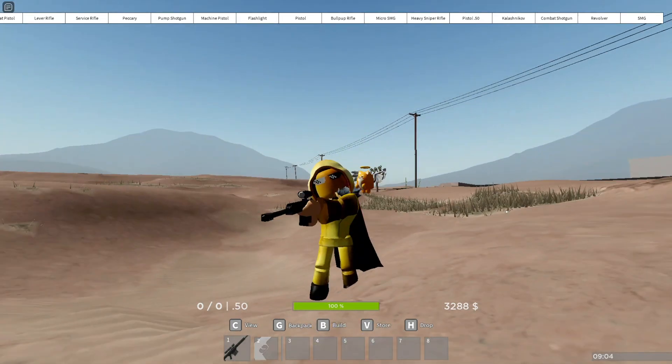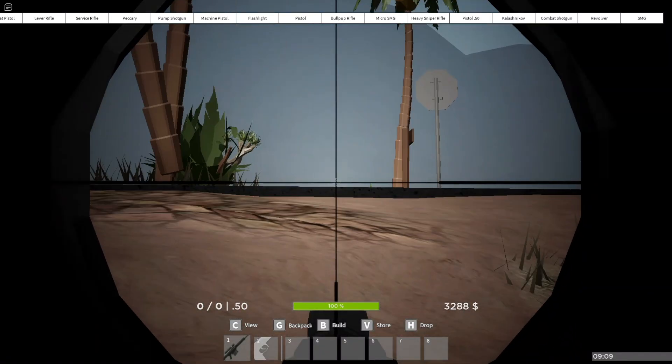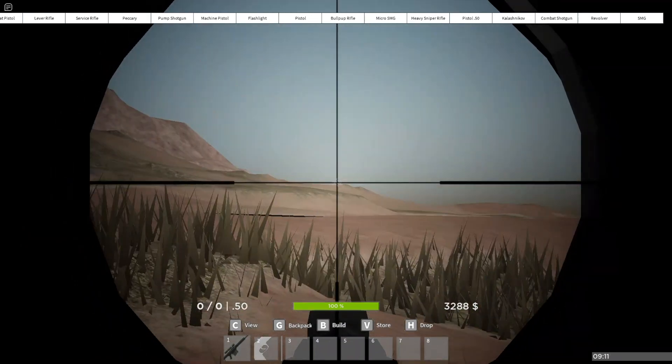Now we will see how the scoping in looks like. As you can see, the scope covers the whole screen. I would say it's pretty decent. Your screen also shakes when you scope in.